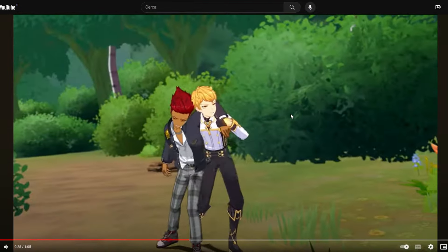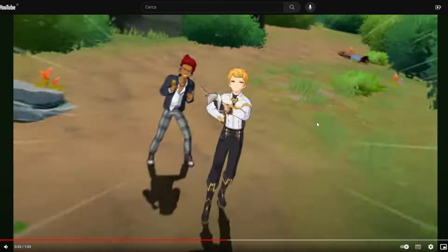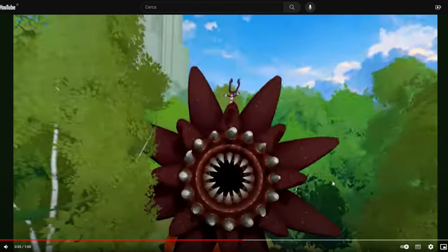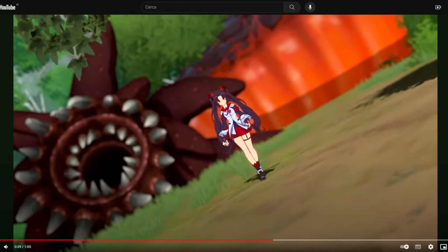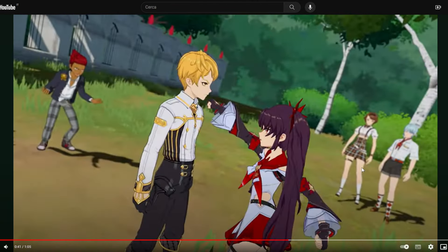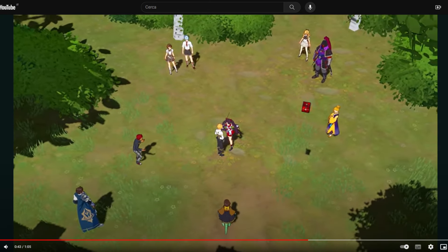We don't see anything there but that is like the special skill or something. This should be the sandworm boss, even though they are showing another boss later which I guessed was the boss for part two, but here it's just written part one so I'm not sure anymore. They only talked about the sandworm, which was the one that was kicked out by Yuri.